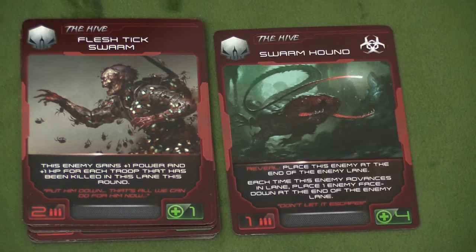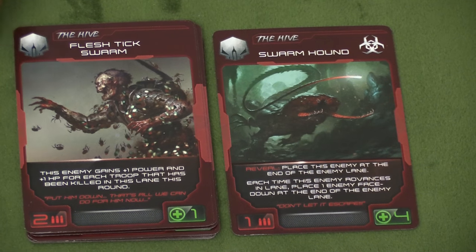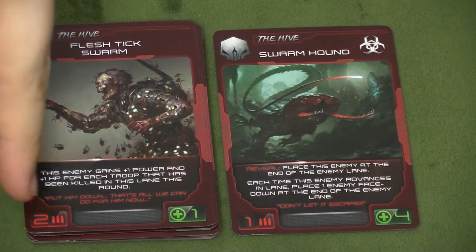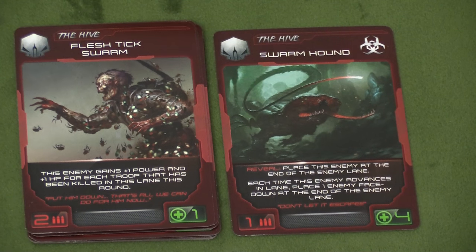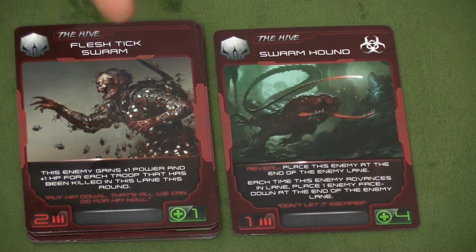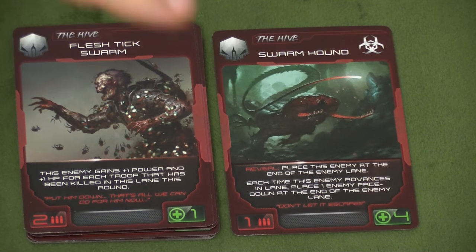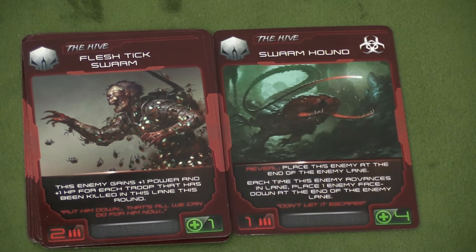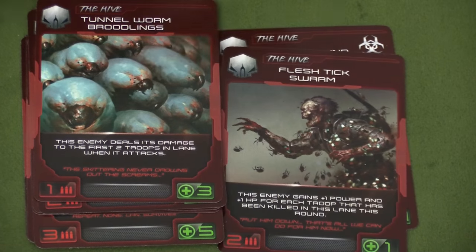We also have the Flesh Kick Swarm. This is one of the nastiest pictures in the game, but just kind of a really evil guy. He's really not that powerful to begin with, but he gets one power and one hit point for each troop that's been killed in the lane this round, so he comes up later on. These are shuffled into the deck, so you might see a much wider variety of monsters as time goes by.